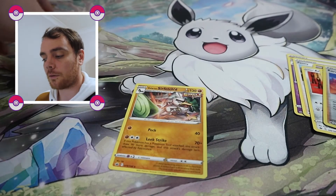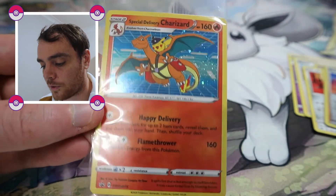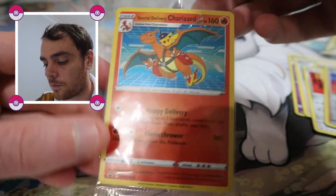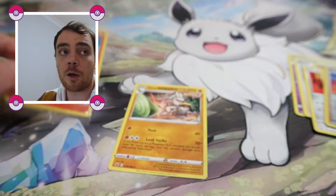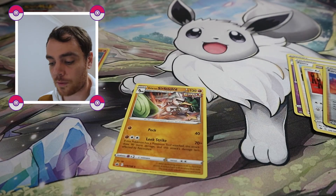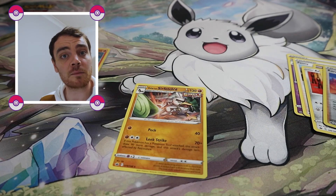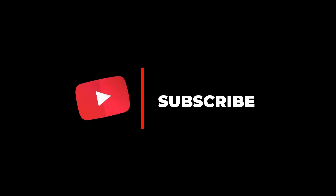Well, well. Looks like the best pull was something that we didn't pull — that being the Special Delivery Charizard. Hopefully you guys got your codes if you applied for one. Leave a like on the video, subscribe to the channel, and see you next time. Thank you.